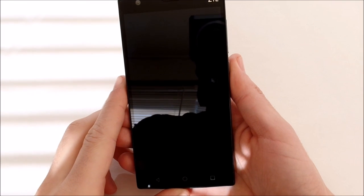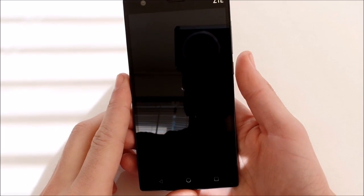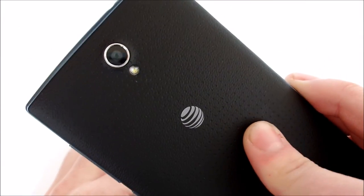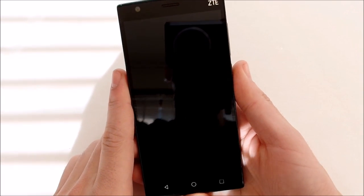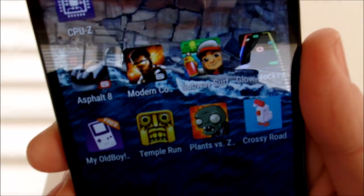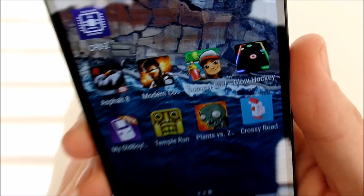What is up guys, hope you're doing well wherever you are. This is Nick here from Everything Tech. In this video we're going to have a ZTE Z Max 2 for AT&T Go Phone — this also comes on Locked — same specs. Gaming review: basically what we're going to do is hop in a bunch of games: Asphalt 8, Modern Combat 5, Subway Surfers, Glow Hockey, my old Game Boy, Temple Run, Plants vs. Zombies, and Crossy Road.